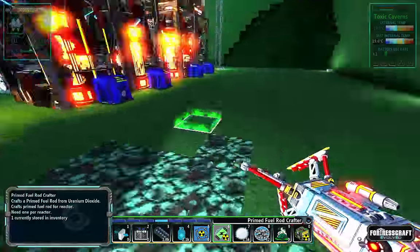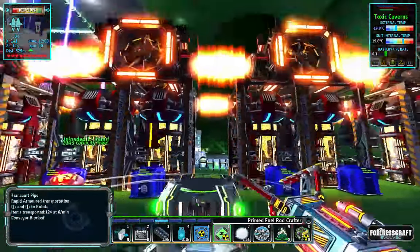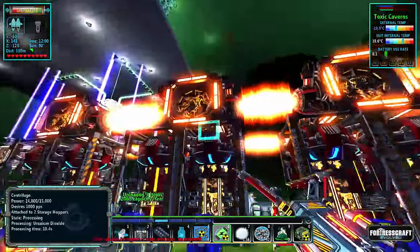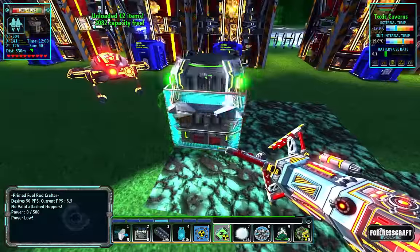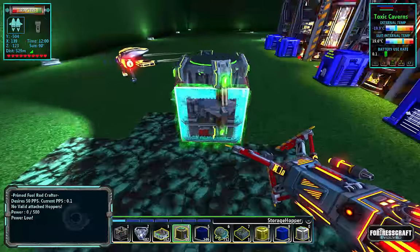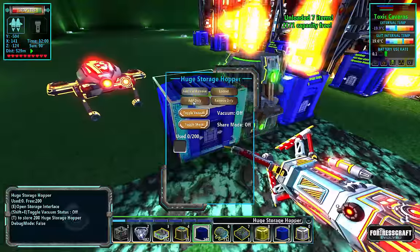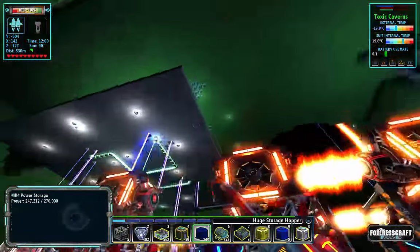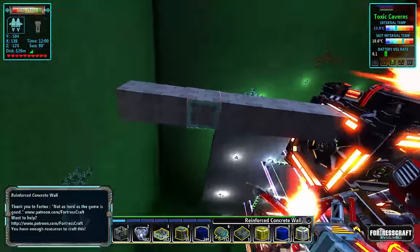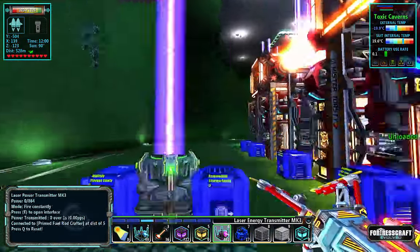Let's look at the prime fuel rod crafter — we got four there, four there. Let's build it right in the middle. It looks like a lens polisher, but this is 50 power per second which is very doable. Line it up with one of these batteries. We want eight uranium dioxide, so let's just use a huge storage hopper to remove and another huge storage hopper to add. We can beam power right out of this.